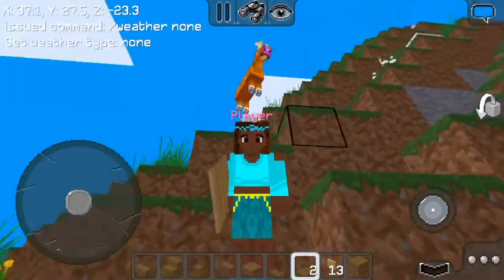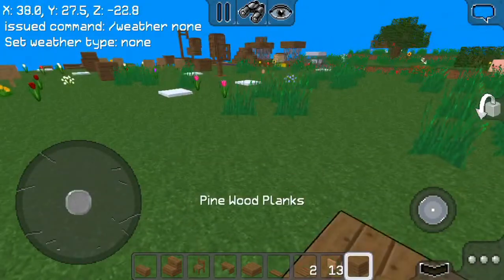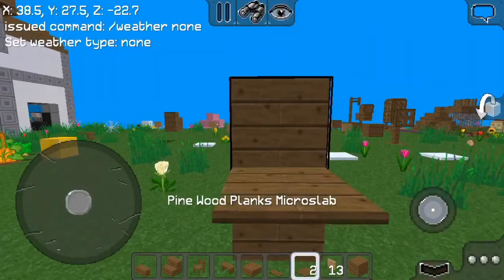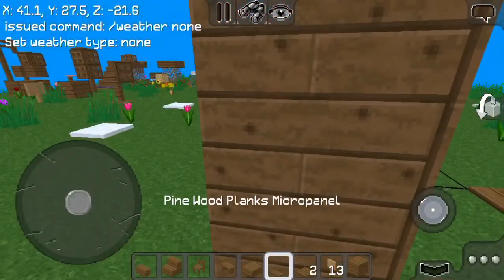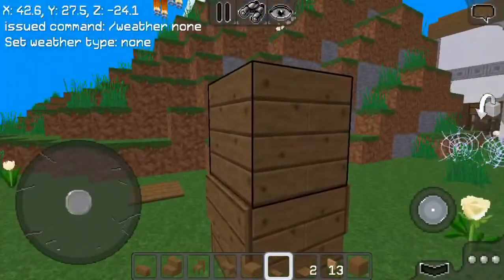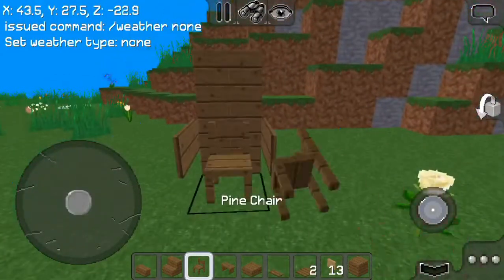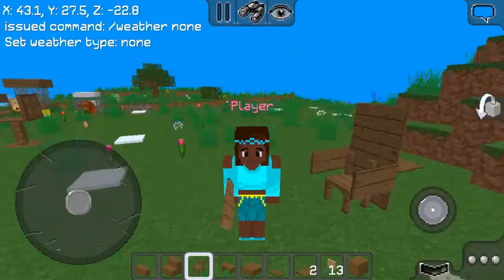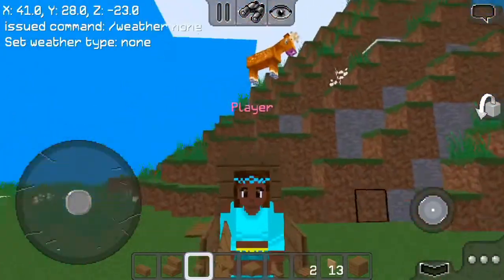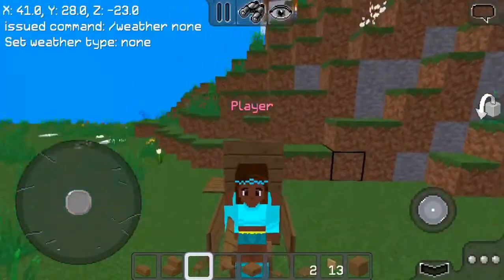The next chair is another office chair setup. First you gotta put two blocks, then put two micro slabs and then your micro panels like this, then remove the blocks and put a pine chair right here. Let's test it out — three, two, one. Wow guys, I am in my office! On to the next chair.